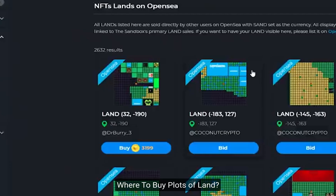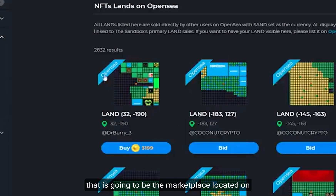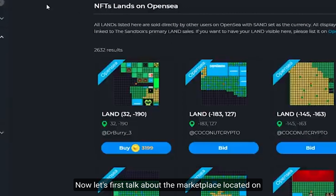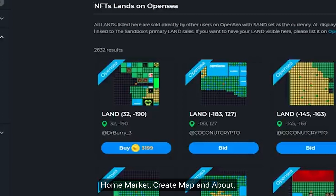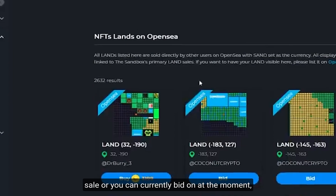Where to buy plots of land. There are only two places to buy these plots of land currently: the marketplace on the Sandbox website, and OpenSea. On the Sandbox website's left-hand side, you're going to see five options: Home, Market, Create, Map, and About. Click on Market, then select Lands, and it will show you the lands that are up for sale or that you can currently bid on. You can sort by lowest price, highest price, newest listings, or oldest listings.